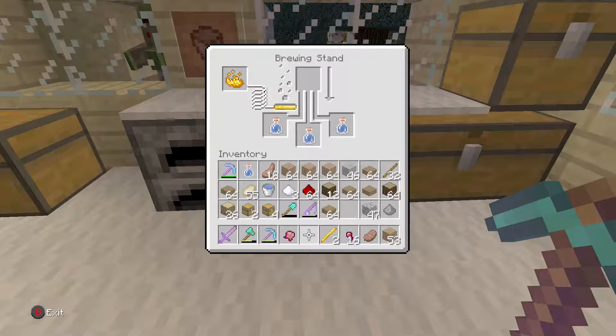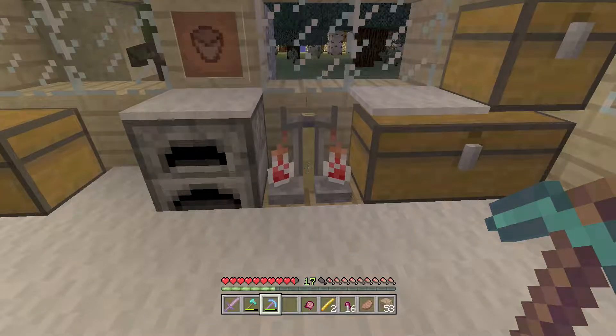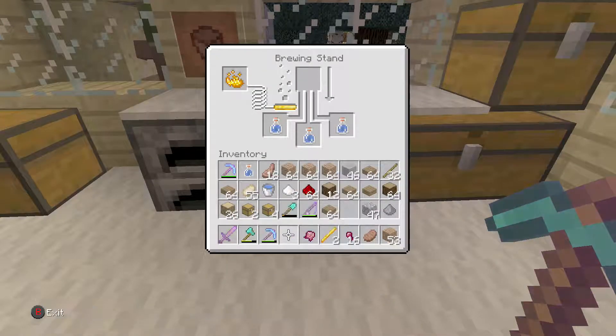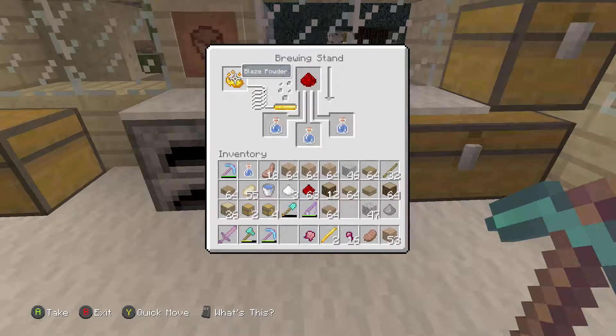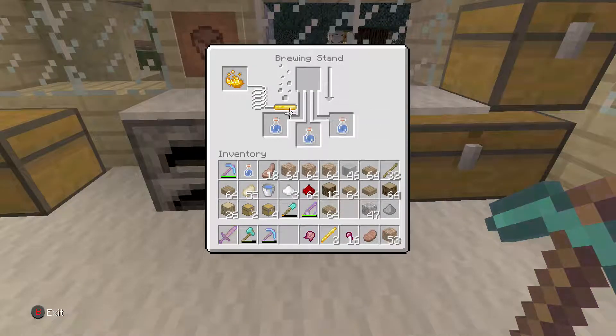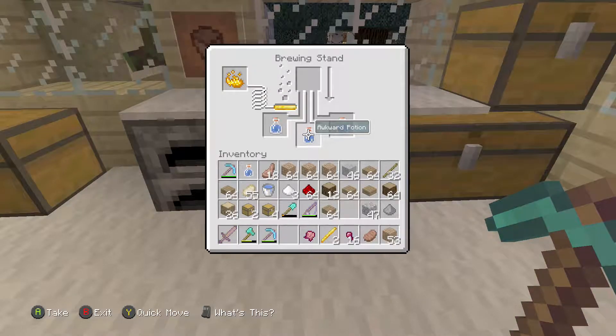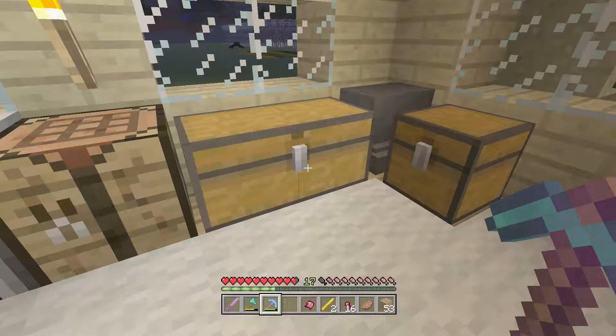Is it meant to do that? That's just weird. I'm pretty sure you're meant to put the spider eye in. Maybe it's redstone? It's gotta be, right? Must be redstone. Is there something I'm doing wrong here? I don't know what I'm doing wrong. That's an awkward potion, yeah. What are you meant to do? Do I need more blaze rods? Is that what I need?